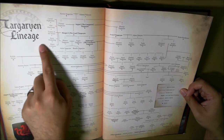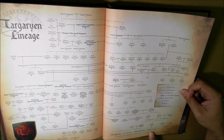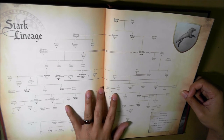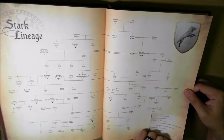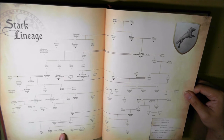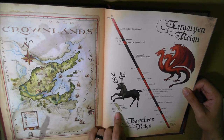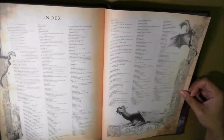This is pretty cool - Targaryen lineage, to suss out what goes where. Tommen Baratheon, Margaery Tyrell - so this is kind of where we ended up. Stark lineage - very cool. The first Stark was named Benjen also, like Uncle Benjen. It also has the stuff in the book like Sansa marrying Tyrion, Robb Stark marrying Jane. Lannister lineage. Baratheon - the reign starting with King Robert, then going to Joffrey, and then to Tommen. Targaryen reign - long one. And then that's it, you get to the index.